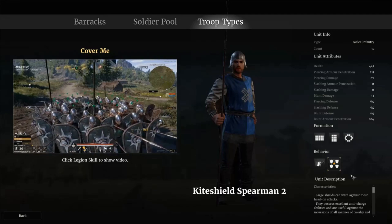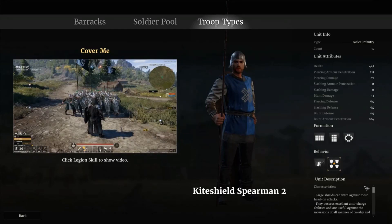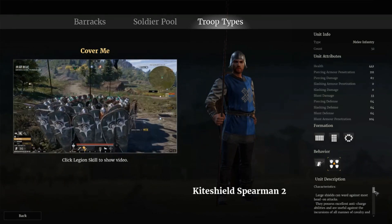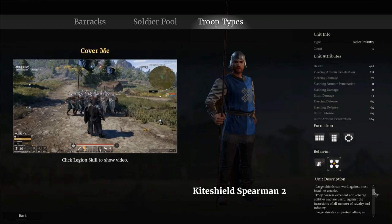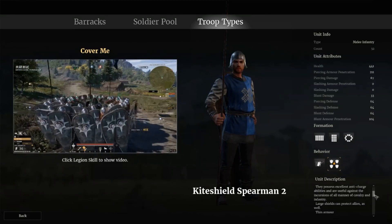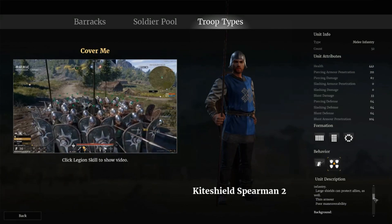Then we also have cover me — order your unit to surround and protect their commander, attacking nearby enemies, which you're the commander. The unit description characteristics: large shields can ward against most head-on attacks. They possess excellent anti-charge abilities and are useful against the incursions of all manner of cavalry and infantry. Large shields can protect allies as well. Their armor is thin, which grants them poor maneuverability.